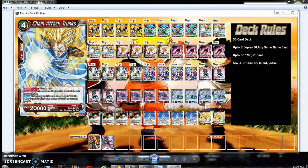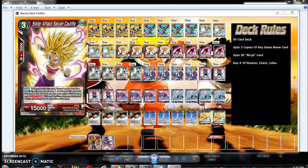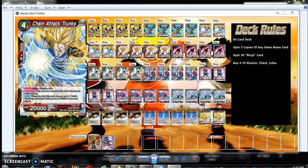I keep saying 20k — I meant 30k, obviously. Champa makes him 10k more, so he's 30k. You want to attack with Khalifa first because she's 20k, and then attack with Trunks because he'll be stronger when you do the whole Champa combo.